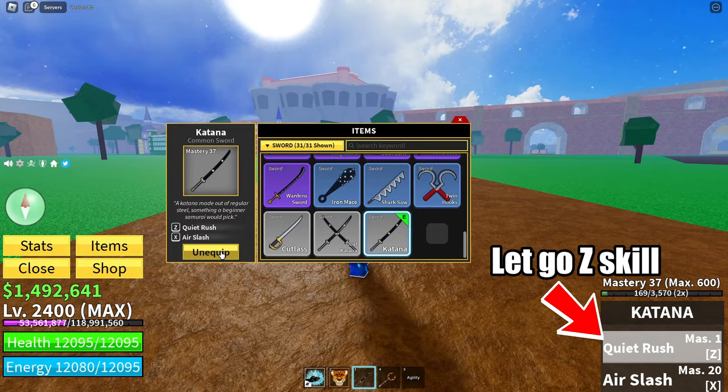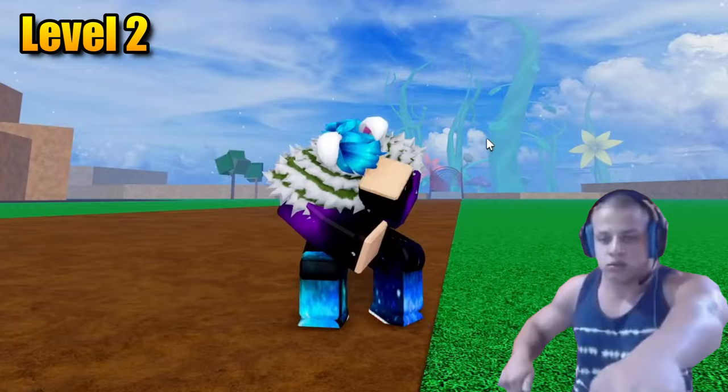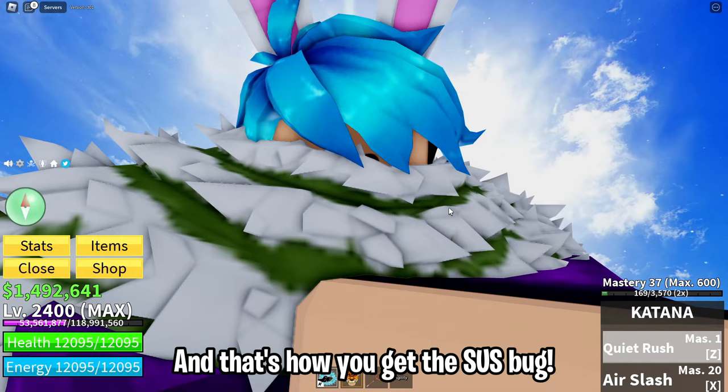Now you got yourself a suss bug. You can adjust the speed level. This is level 1. Level 2. Maximum level. Look at how fast it goes lol. And that's how you get the suss bug.